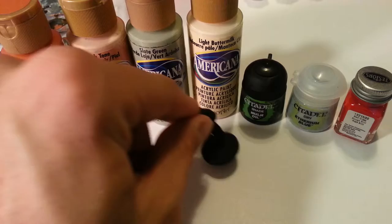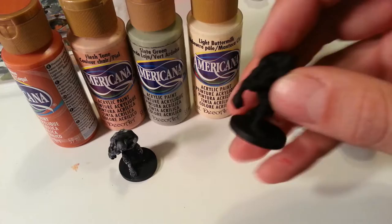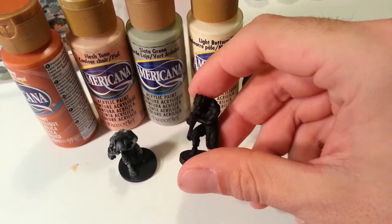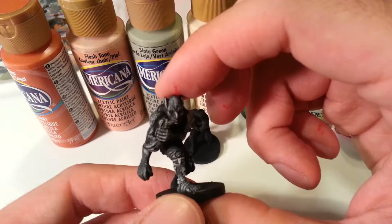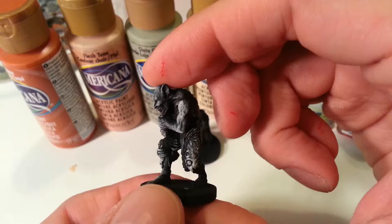It's that time again YouTube — the time when we will paint some creepy creature from Castle Ravenloft, the cooperative board game. This time I've chosen a ghoul. This is what he looks like primed in black. I took the liberty of doing a white dry brush over one of them so you can see the detail in this model, as opposed to the wolf and spider that we've already done.